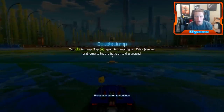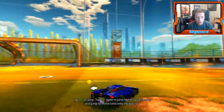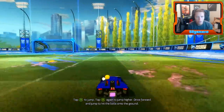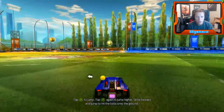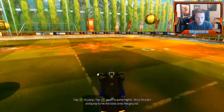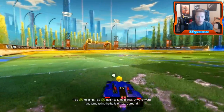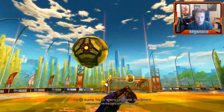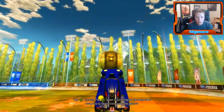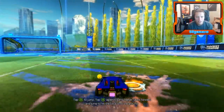Tap A to jump, tap A again to jump higher, drive forward and jump into the ball to hit it to the ground. This is insane! Got him. We pressed backwards too soon there - oh my god. Got him! Dude, this is so sick. Is there another one?